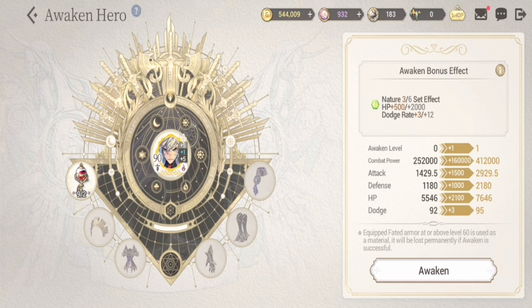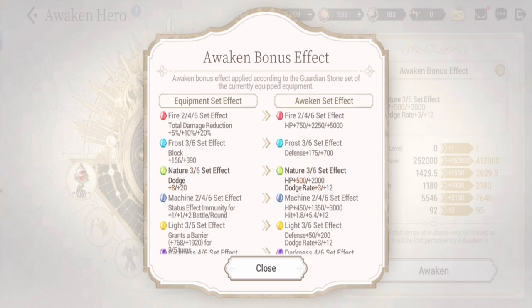Here we are at FC Rachel's recommended guardian stones. I have three recommendations that would boost his HP and hit/dodge rate. He has below average dodge rate, but it would be great to increase it to an average level for survivability. My first recommendation is Fire: for equipment set effects he gets damage reduction, and when you awaken him he gets HP up to a maximum of 5000. The second is Nature: equipment set effects give a maximum dodge of 20, and when awakened he gets HP plus 2000 and plus 12 maximum dodge rate.